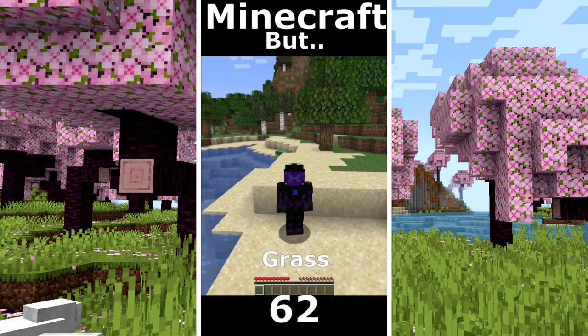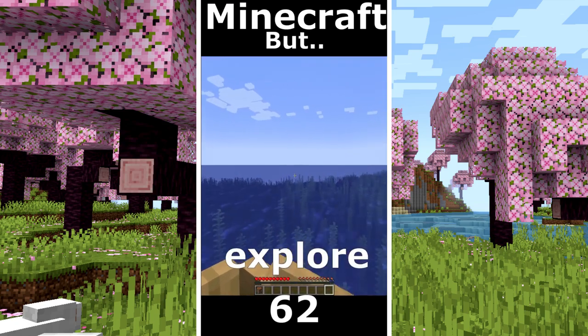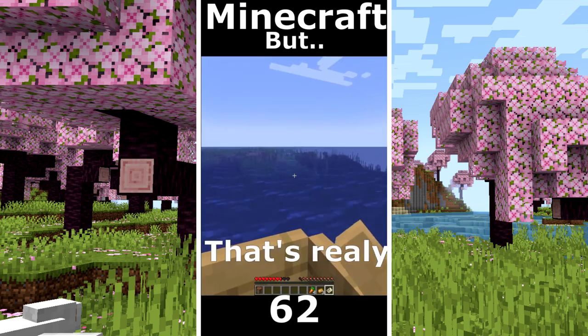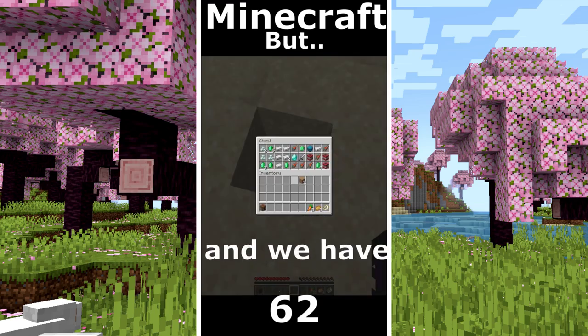Minecraft but I can't touch grass. I collect some wood. I make a boat. And my strategy is to explore the ocean. I found a ship. A treasure map and some food. That's really an ocean monument. Hello Mr. Turtle. I found a treasure and we have diamonds.